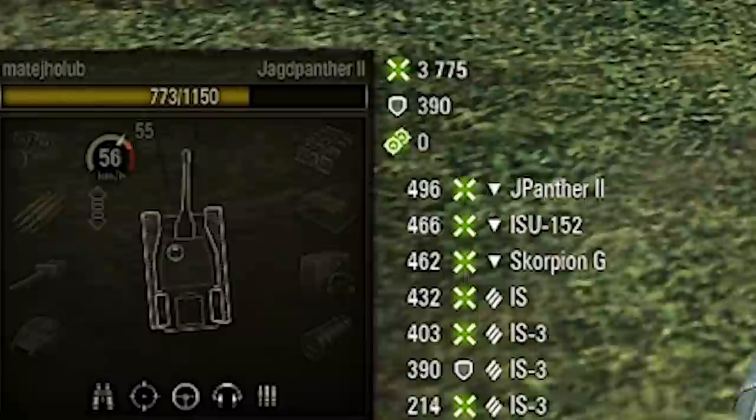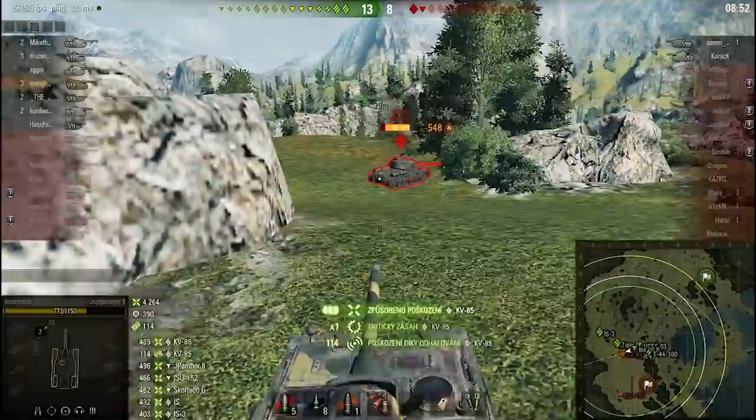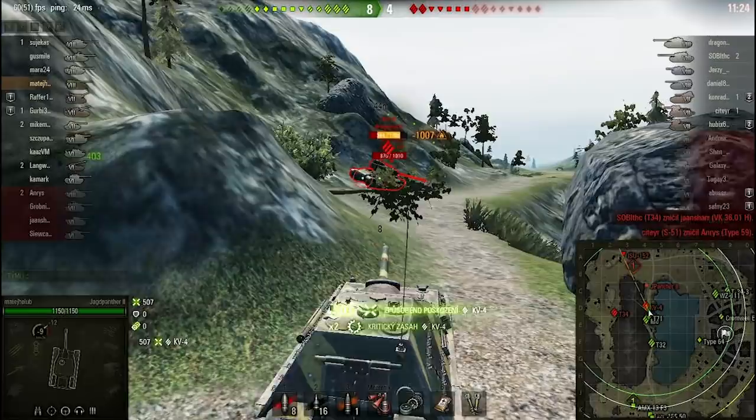The JP can also move its ass pretty fast with a top speed of 55 km per hour, allowing you to defend base if your team sucks. If some heavy tank loser shows you his back, you set him on fire to help him realize how bad he is.